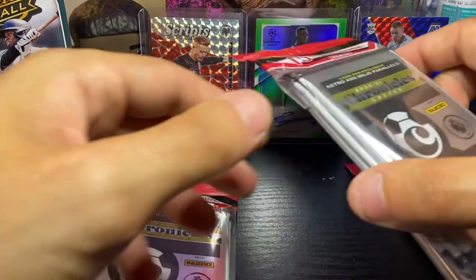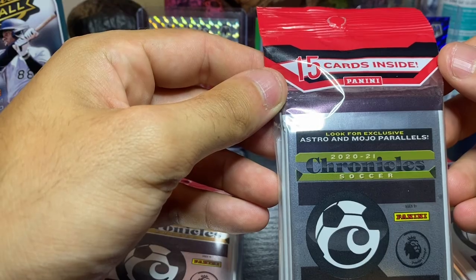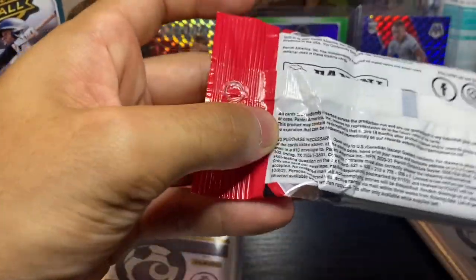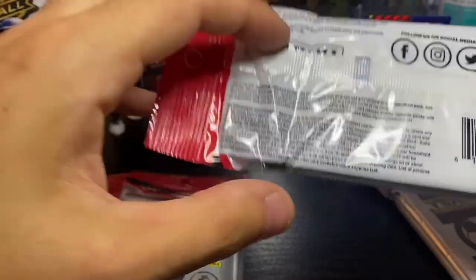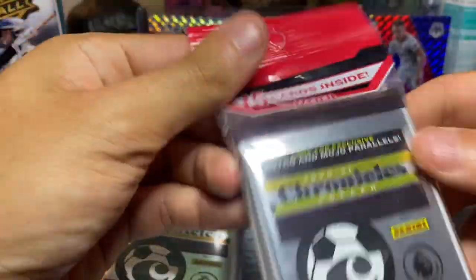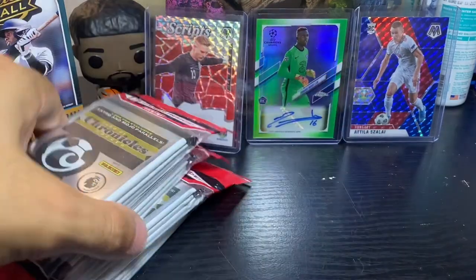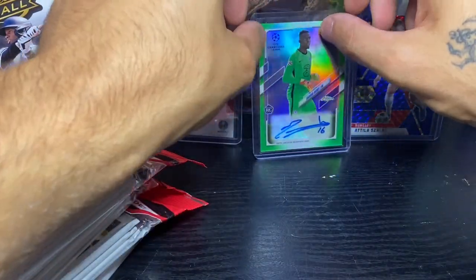Let's turn it around here first — we'll read the front. Look for exclusive Astro and Mojo parallels, so that'll be cool to try to find some of those. Here's the back for you guys. No additional information on the pack, so four cellos — let's get right into it with pack number one.